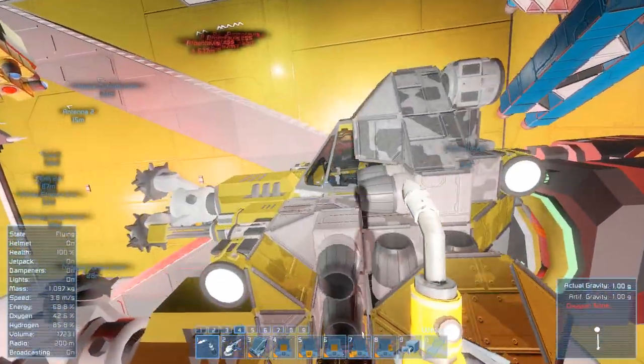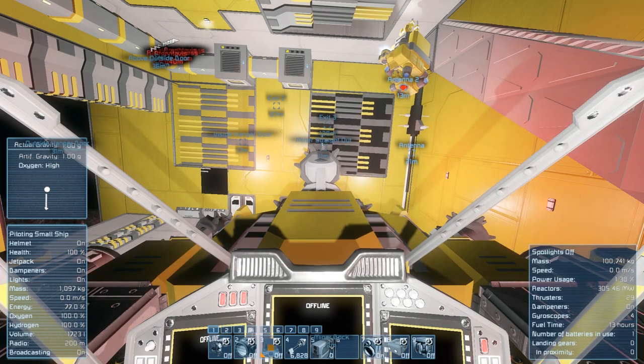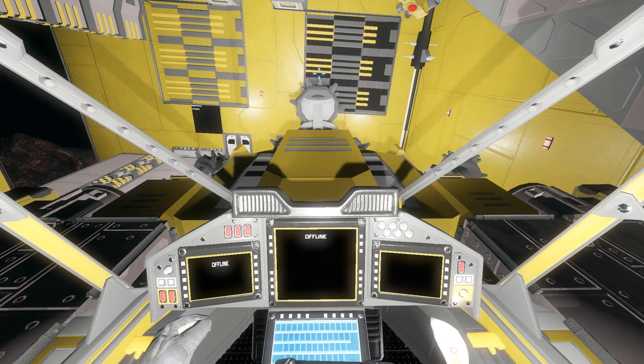This whole thing is going to get updated, so I'm actually going to do two videos on this. The reason being that this ship is actually going to be set up with auto departure and auto dock. Right now I just have remote control blocks set up to auto dock it, but that's okay. We're going to show you how it works, and then we can come back later and I'll show you a finished product that has both auto departure and auto docking built in.